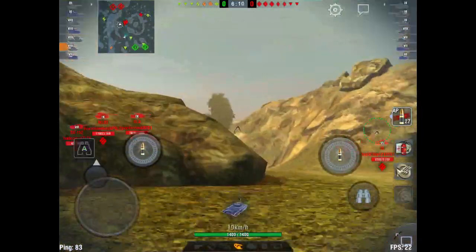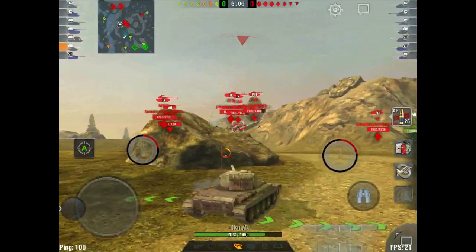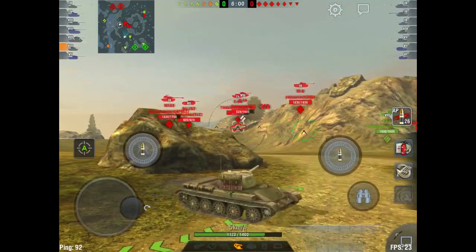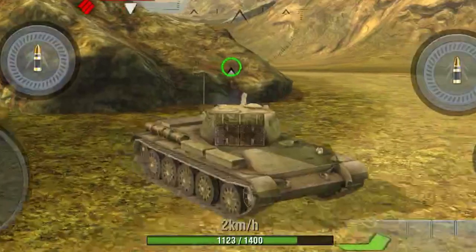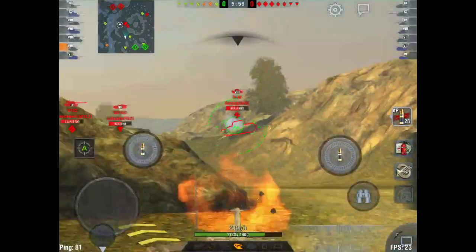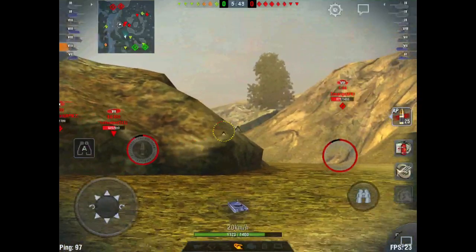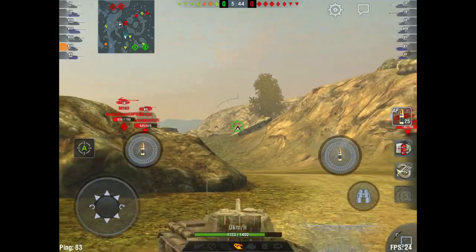A side shot from a T-44 bounces off. Now here's where we back up trying to get a shot on the M60 A3 but it's kind of risky, so I stay behind cover. I'm in a pretty tight spot here, but the mediums are doing what they should — pushing up over the hill. This is where I implement reverse side scraping. Reverse side scraping is essentially where your tank is turned around in the opposite position.